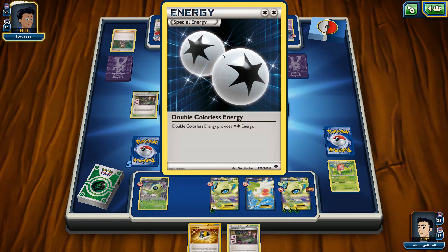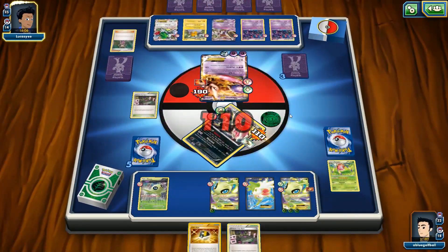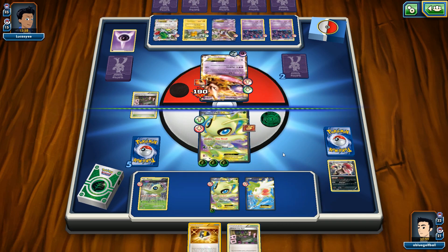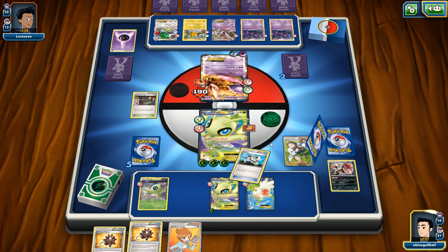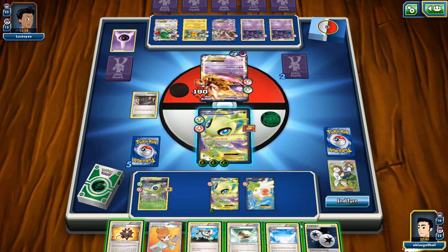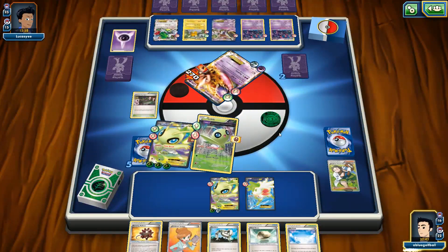He plays a DCE instead of a Psychic Energy. Alright — so he's risking it. We will knock out the Mewtwo but we lose the Zoroark. So here comes our Celebi. Pretty tragic the way we started off missing the Float Stone a number of times. We get a Professor Birch's Observation at a terrible time, of all times it could have come. Let's go ahead and hit Wind Whisk and bring out the Celebi, knocking out this Mewtwo EX here.